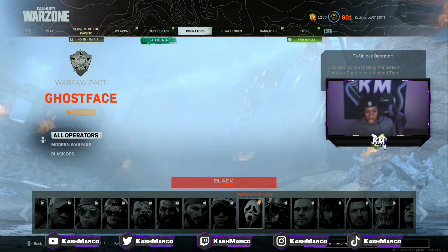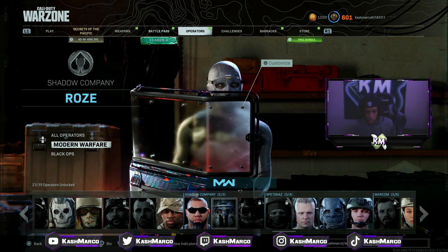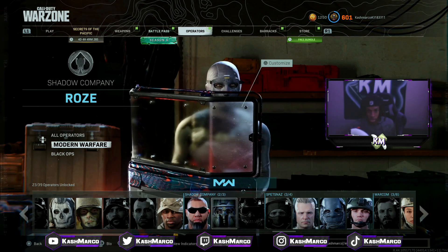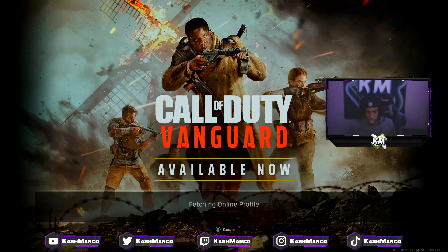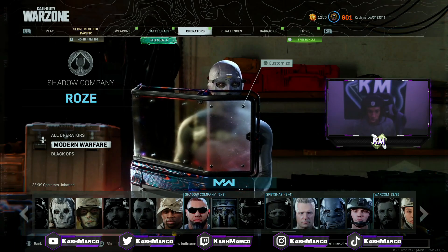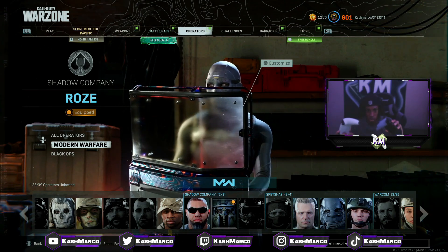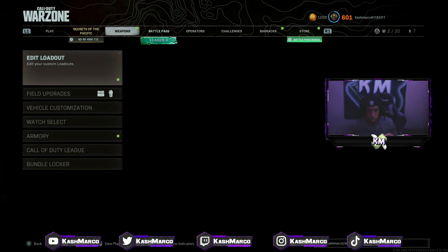Next, with the account that already has the outfit — the black controller in my case — go back over to operators and hover over the rose outfit. Once you hover over the outfit, on the white controller (the account that's going to get the rose outfit), click X. You'll see it loading your profile back in, then click X again, and you've got the rose equipped.